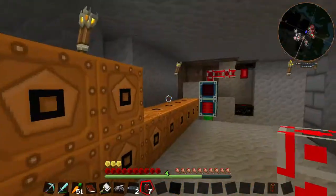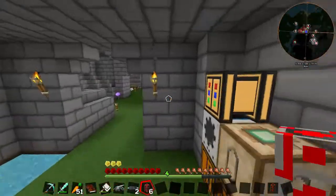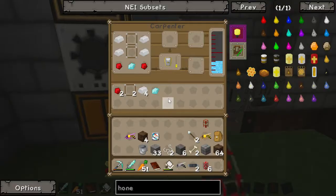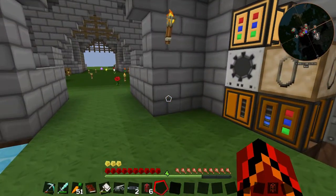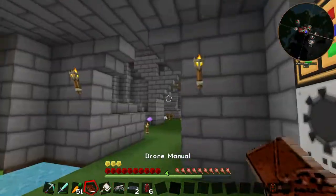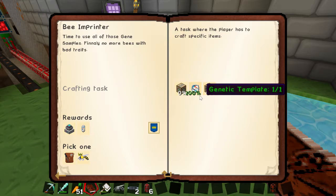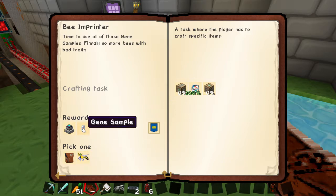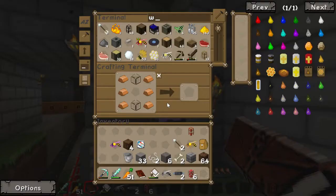So that should be increasing our power. We should be able to link this up without having too much power problems. This screen requires RF to work - yep, okay cool. So that is going and the beelizer is also going. In the meantime, I think we should do some more questing while we're waiting for the bees and the beelizer. We've just got an electric engine and a water princess which I haven't bothered to go out and find yet. So let's make the genetic imprinter.